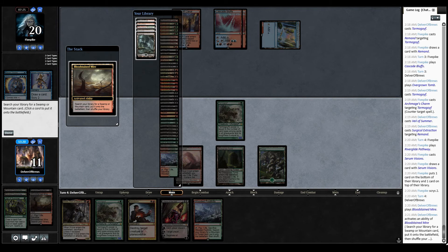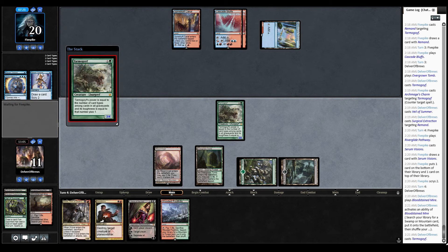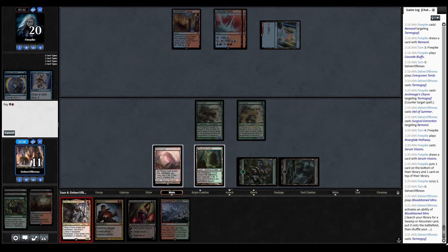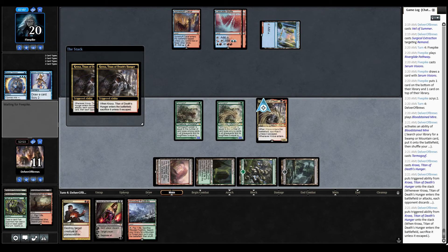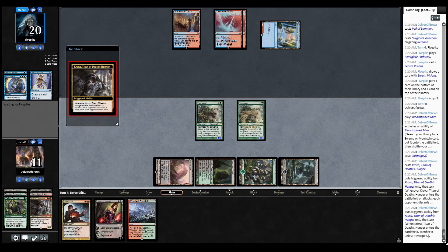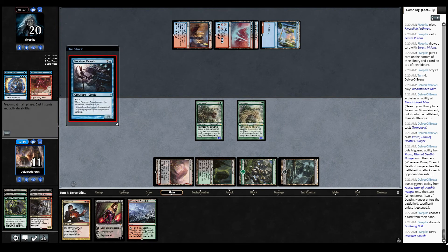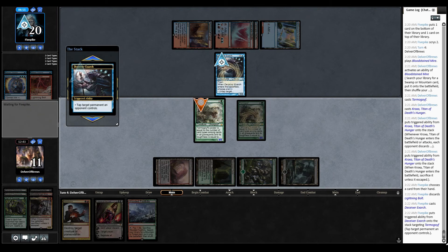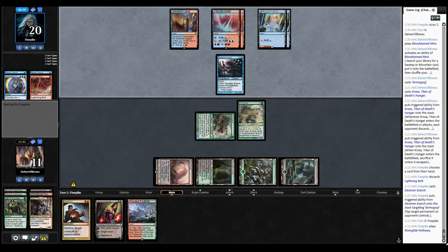Probably can do a Tarmogoyf and Kroxa play here. I'm not sure I'm in a rush to play Liliana. Let's discard something else from your hand. Get rid of the Lightning Bolt — that probably means they have a Snapcaster Mage in their hand, but all right. Deceiver Exarch is going to come down — I'm going to tap my Tarmo. It's okay, not really concerning. Opponent has two cards in hand, let's see what they got.